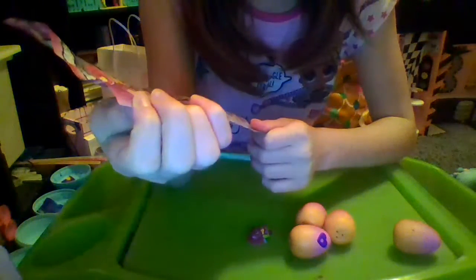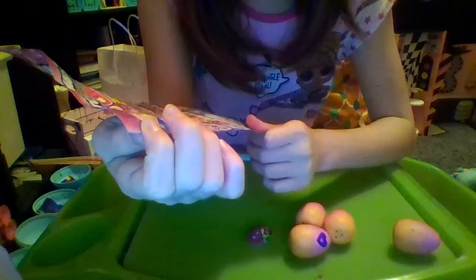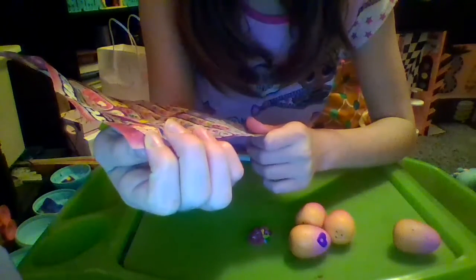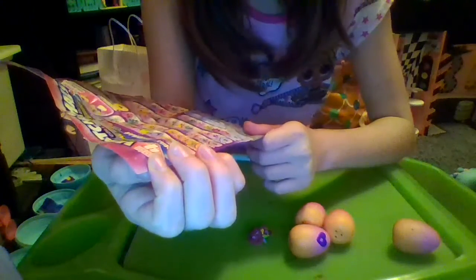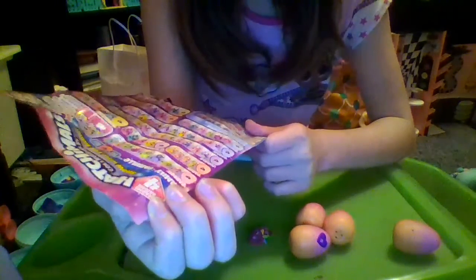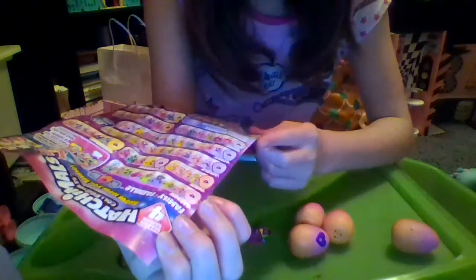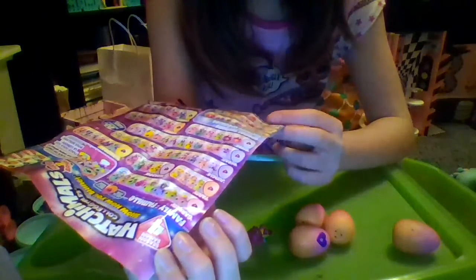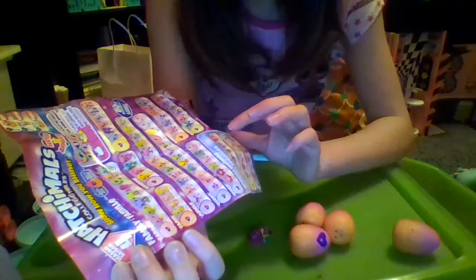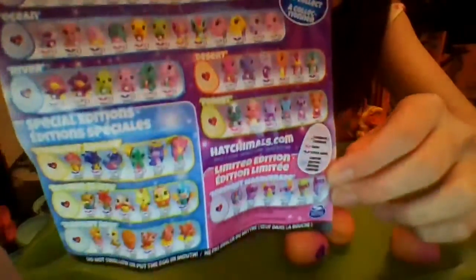So it says Family. In the Family there's Garden, Farm, Meadow, Savannah, Jungle, Ocean, River, Desert, and Forest. And then special editions are Starlight Shores, Boomin' Bluffs, and Radiant Reef. And then part of the limited edition is the Midnight Masquerade. Here's a closer look at all the cute little Hatchimals.